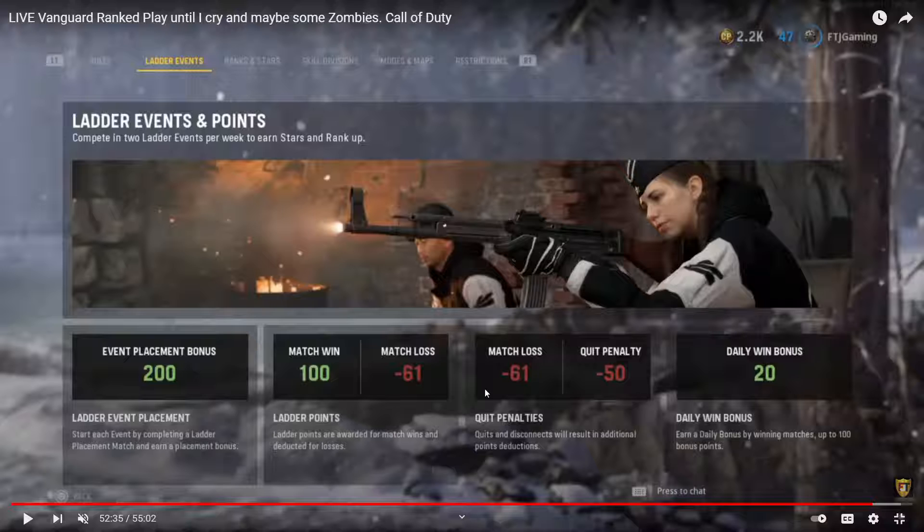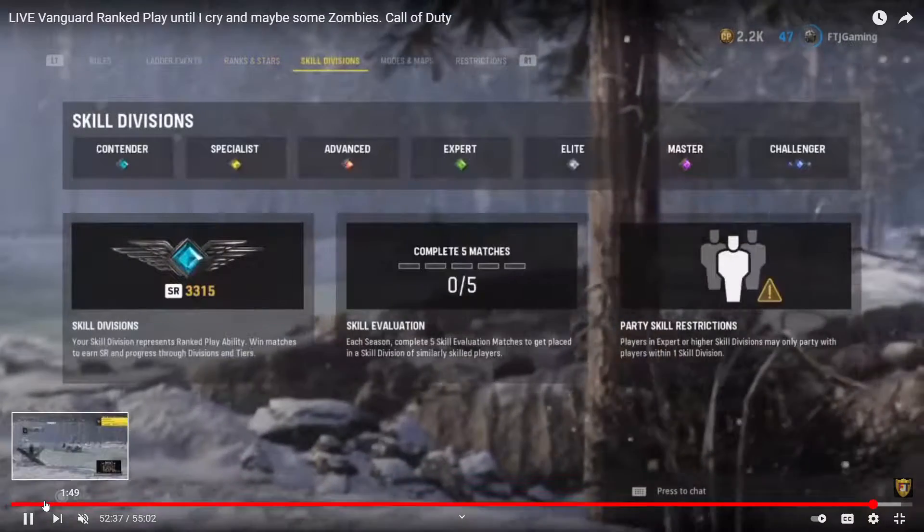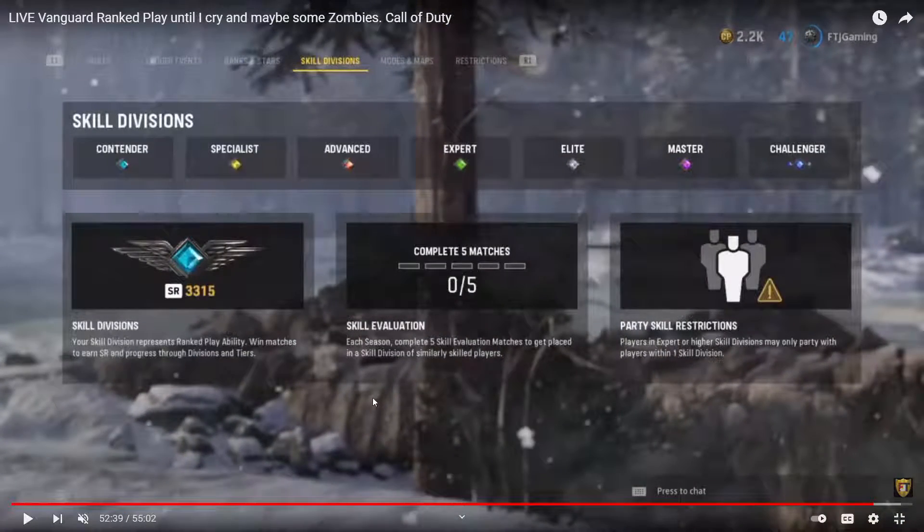Every time you play and you win you get a hundred points. However, you get an extra bonus 20 points for the first five wins of the day, so it's 120 for the first five wins. Everything after that is just a hundred points, because you get a bonus hundred points every day split into the first five games. If you lose, as you see on screen, you get a negative 61 points, and you want to accumulate wins as much as possible so you can move up the ladder.